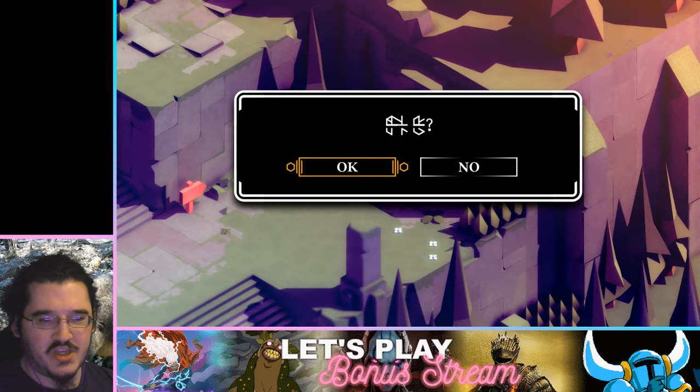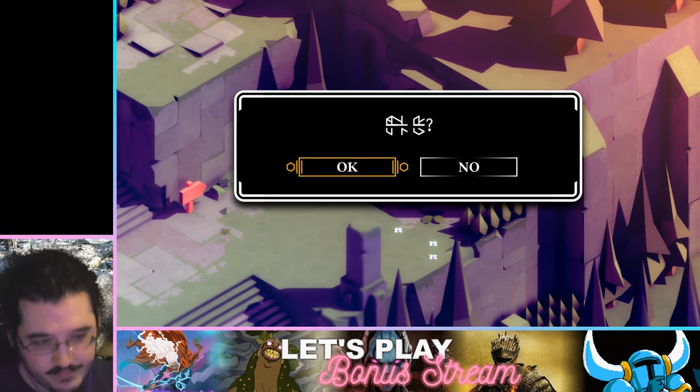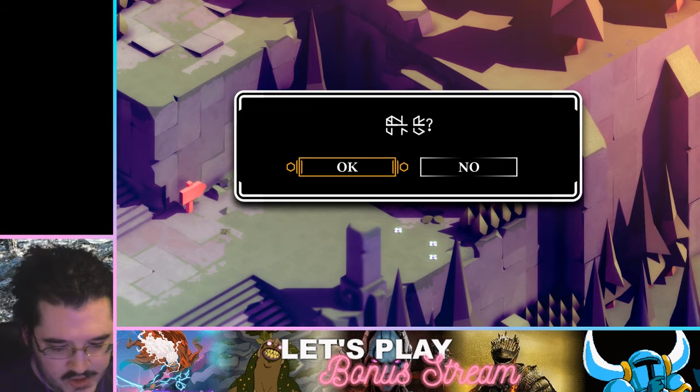I think it's asking if I want to use the key. I'm gonna write down what I think might be 'key' — what I think is this thing on the right, assuming English grammar at least. I'll write that down and put 'key' as a note, and put 'use' on the other side.